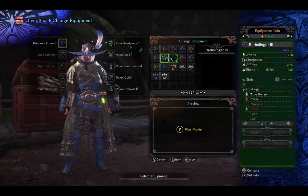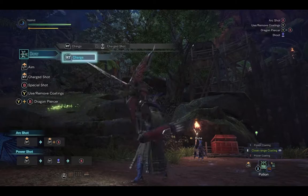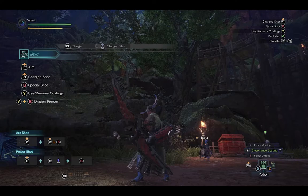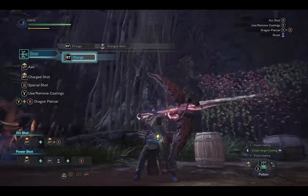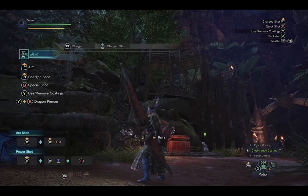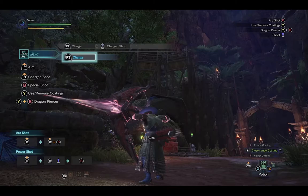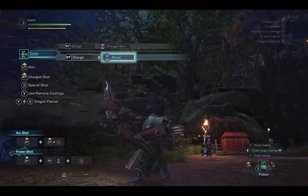Moving along, that takes us to the Wrath Slinger — Rathalos' bow. Just like its counterpart, the difference is the little scale plate is a little more pronounced with the color change, and it doesn't have the same amount of scaling you saw on the Princess Arrow. You can more easily see the metal base beneath and the little gears. I wish the bow tips had been more like Rathalos' tail spike — something adding a little more of the monster to shift it away from the base you're building it off of.